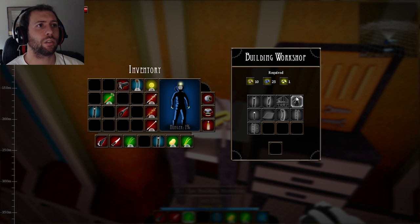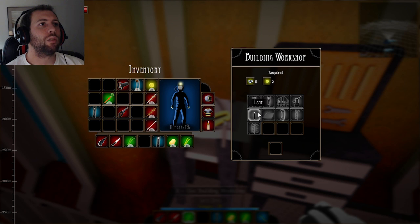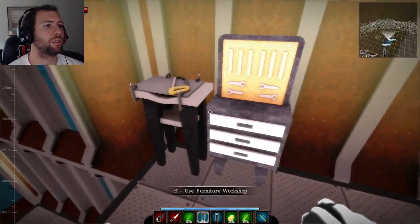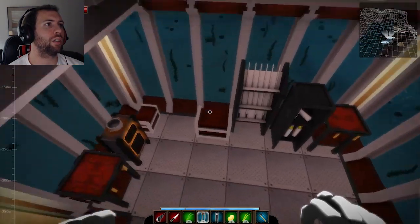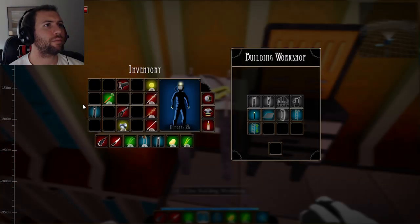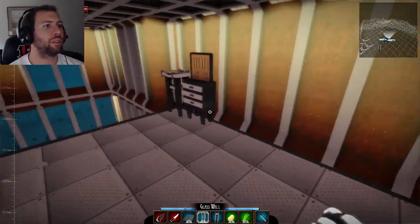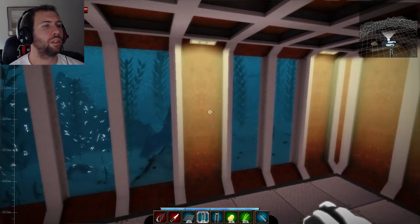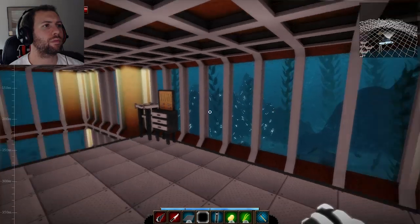I can find manganese somewhere else, so I'm gonna keep looking for manganese, which is probably down even further than I needed to go for the copper. Lamps might be useful for lighting up around the base so I can see it better at nighttime. Lots of manganese, lots of copper — good to know. More windows I can put in. Can I make a couple floors? I need iron for that, so let's go get our iron. I can't stand the thought of leaving that looking like that. Let's build five.